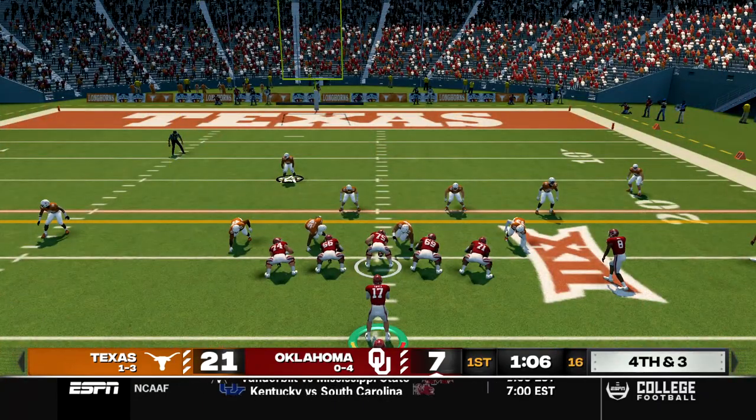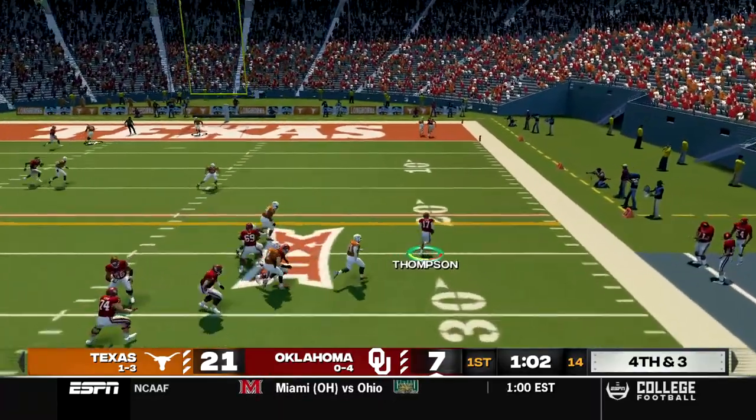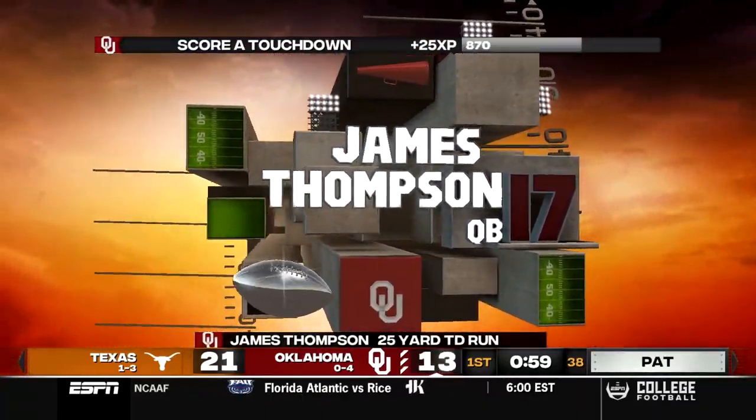Down by two touchdowns we're going to go for it. Thompson in pistol, takes the snap, stands in the pocket, rolls out to the right side and gets the easy first down. We may get a rushing touchdown inside the five, dives in and touchdown Oklahoma from 25 yards out.